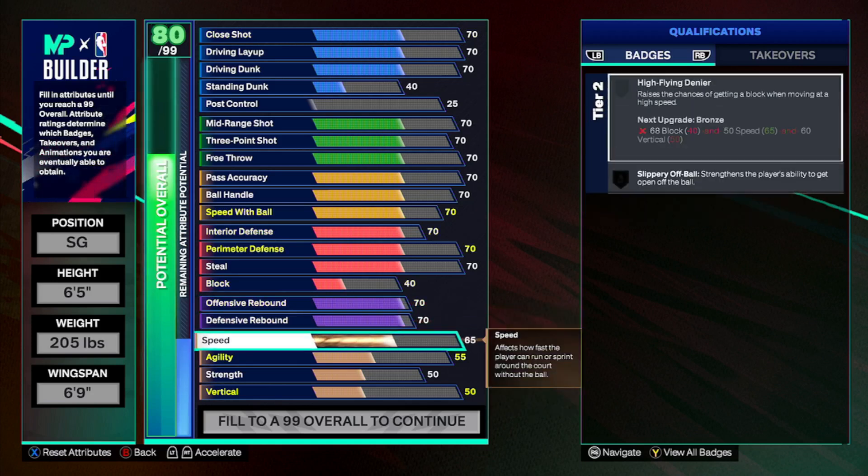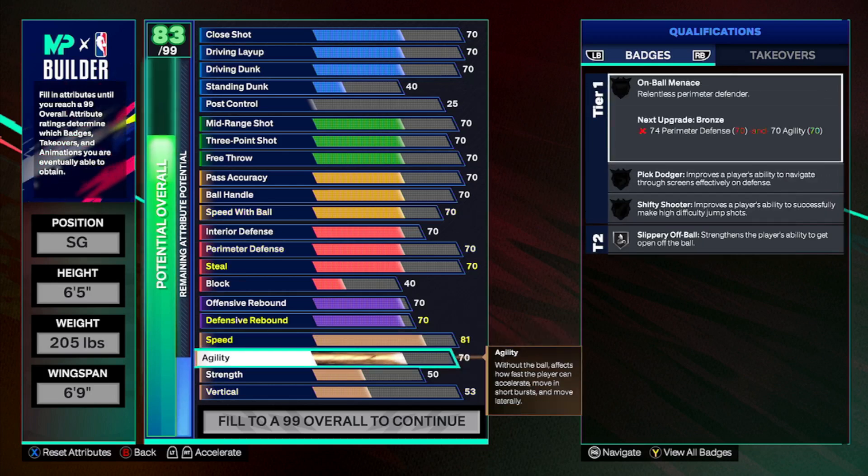Last year for example you could do a build where you can have an 80 in every category, so it's cool to just see what kind of builds you can create. If you had an 80 in every category the build would probably be rated like a prospect in agility and speed. Mind you, this is just a template — we're not actually going with the 80 thing.